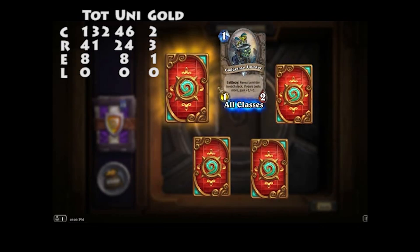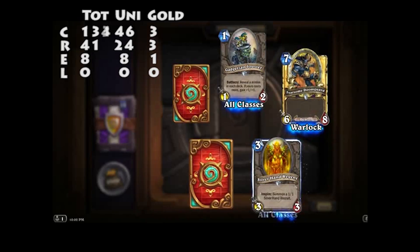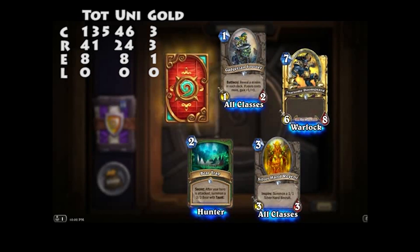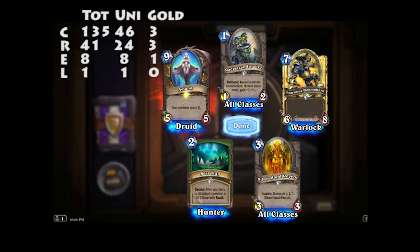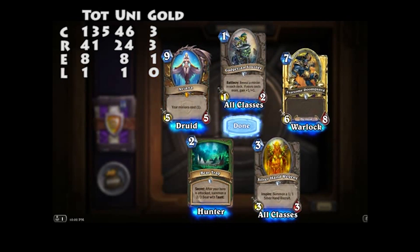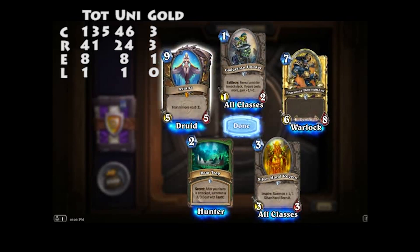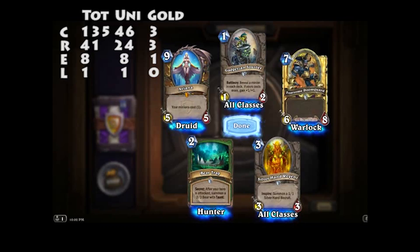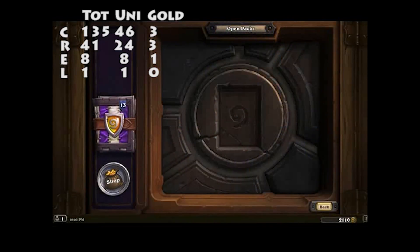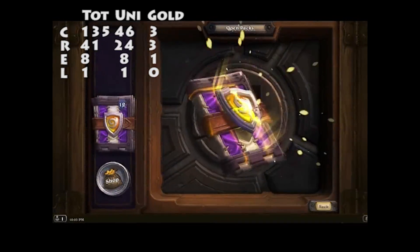Got a legendary! And you have? Oh, get there. Legendary — Aviana! Your minions cost 1. That's quite good, isn't it? It costs 9 itself, so... Well, got her feather. Did you get Aviana as well? Yeah, that's the one I've got. Another Druid legendary — probably never use.